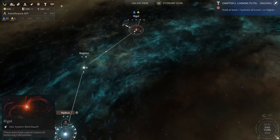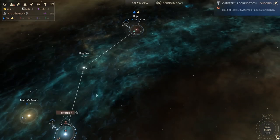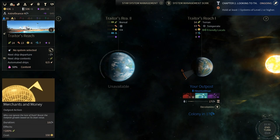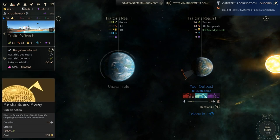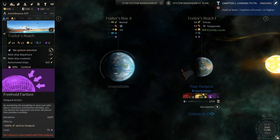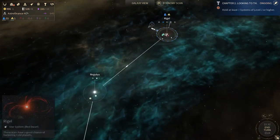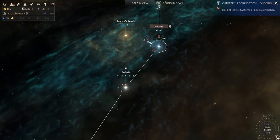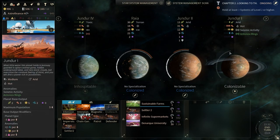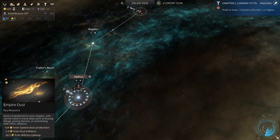Right now we're set. We're going to Astro Finances to get some money, then we'll be switching to the new ship type. Rigel becomes a colony very soon. We could do 100% food — right now it's 14, so it'll double to 28 food and take nine turns. We can end our turn. Jindar lost a lot of its population because it's sending food to the colonies, but it'll be back up. We are losing quite a bit of dust, but with Astro Finances it'll come back up.